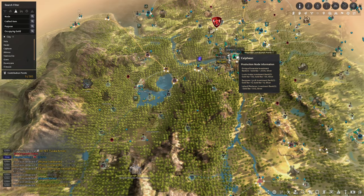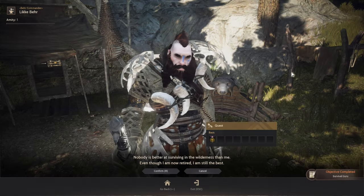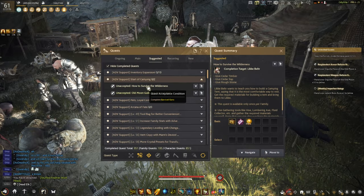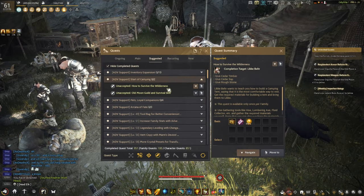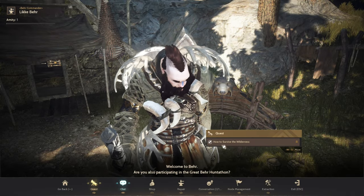Go to Burr, located south of Calpheon. Talk to this NPC. He will then ask you to gather materials. Finish his questline and then hand over all the materials that he requires. Talk to all the necessary NPCs and finish the quest.